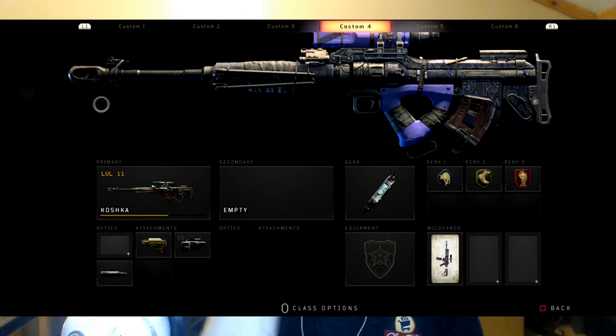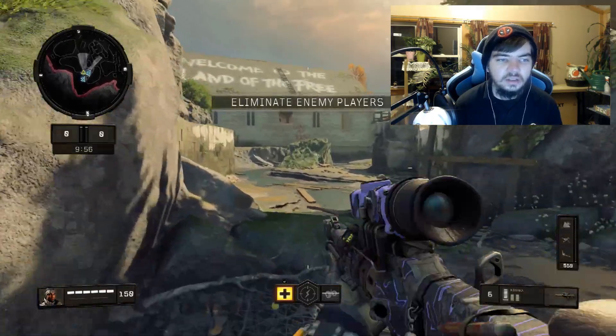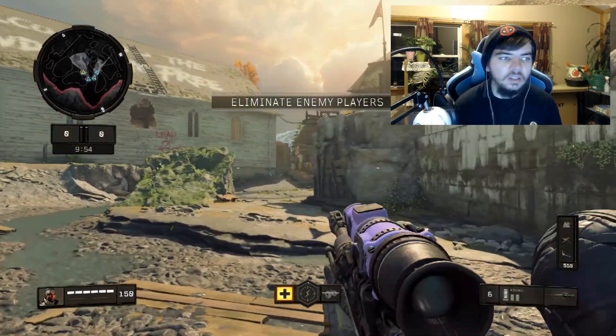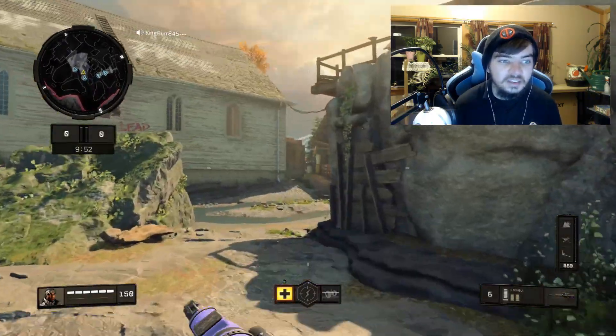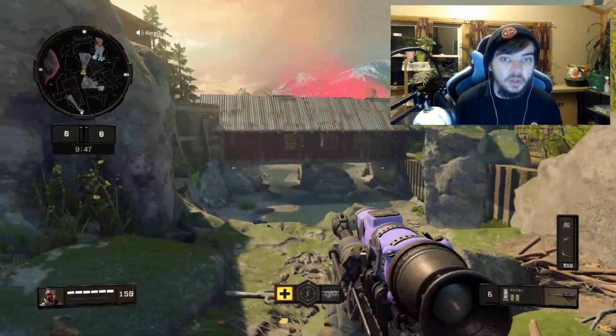The only main three snipers that I use in Black Ops 4 are the Paladin, Koshka, and Outlaw. Those are the only main three snipers that I use. I don't count the Paladin because it's an automatic rifle, I don't really use it as much. I just use the Outlaw, Koshka, and Paladin. That's what most people use nowadays. The Koshka is a beast — when you put laser sight on it, you are a god with it. It is deadly.